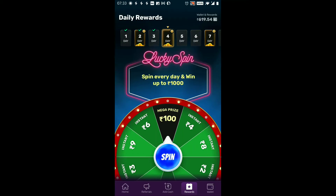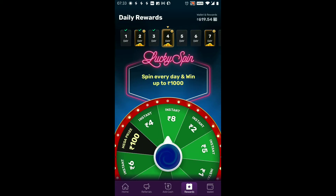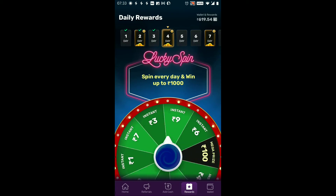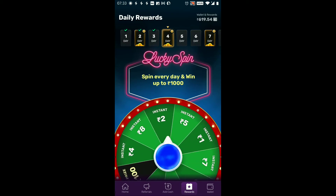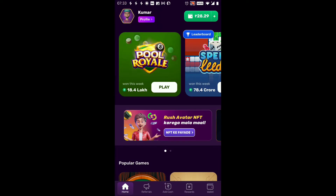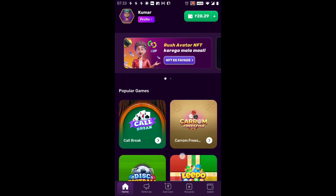Lucky Spin from Rush. We have 2 Rupees in cash in the wallet, and currently 28.29 Rupees in wallet.